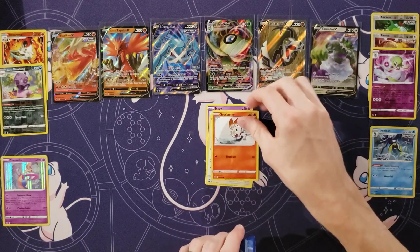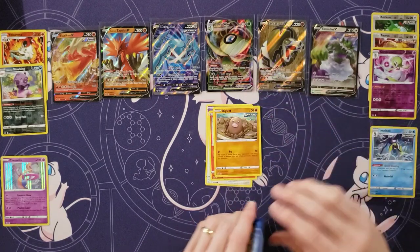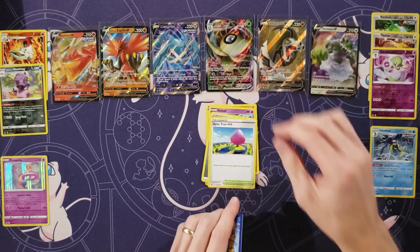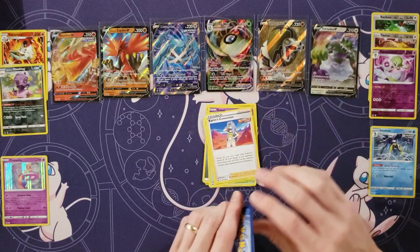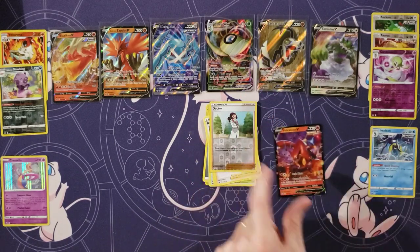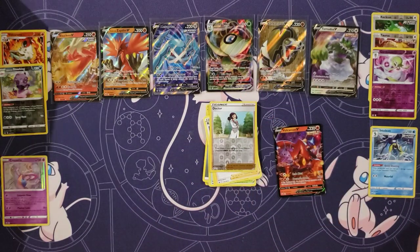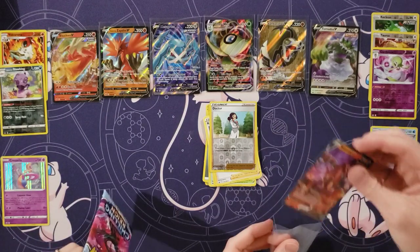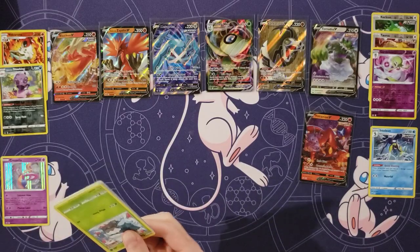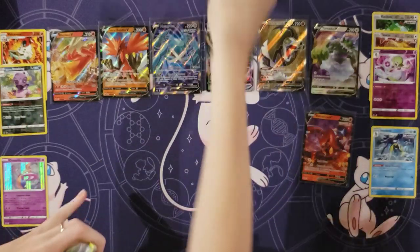Inkay. Squovit. Scorbunny with that big snowball. Diglett with other Diglets. Golit and Energy. Dynatree Hill. Steenie. Karen's Conviction. My reverse is a Doctor. Oh, a Volcarona! We've got four of the normal ones. Maybe we'll get a Secret Rare — those are always fun to get.